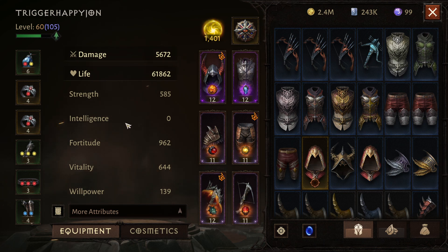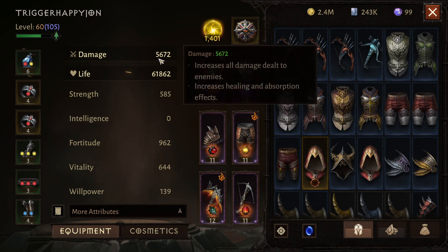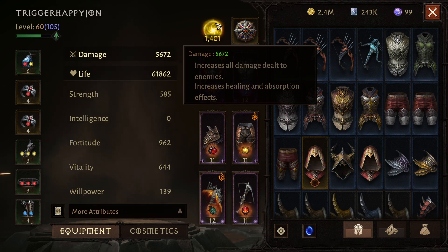Intelligence doesn't show a description for me because I'm a Demon Hunter and I don't have any intelligence — it's a useless stat for DH since we can't even equip gear with it. What Demon Hunters are always looking for is strength, because it increases my damage by 175 and overall makes me do a lot more damage. Strength directly works with the damage ability that allows all this additional damage.